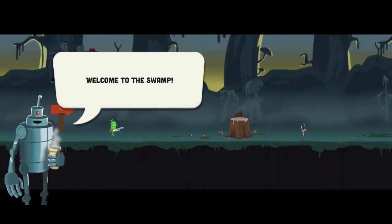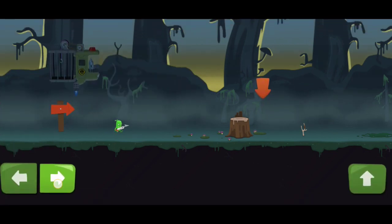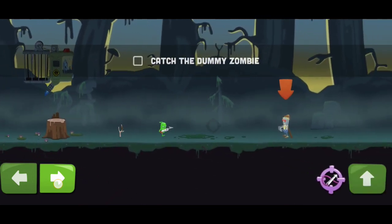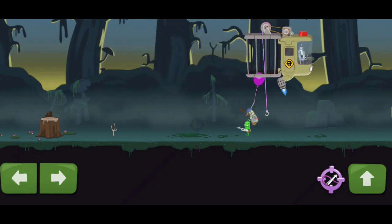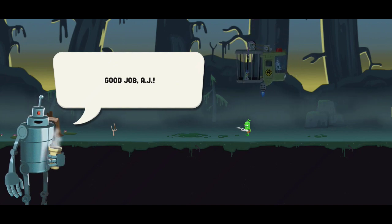Welcome to the swamp. Let's practice catching with a dummy first. Jump over the obstacle. Catch the dummy zombie. Good job, AJ. Now let's try to find some fresh meat.